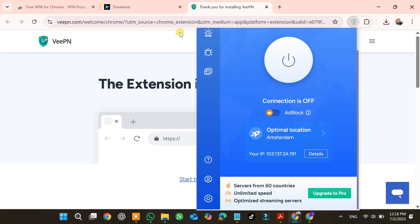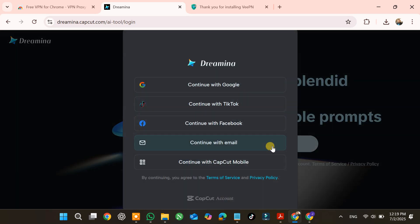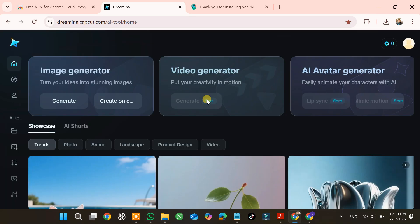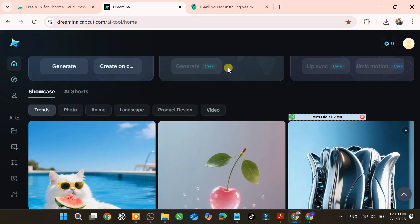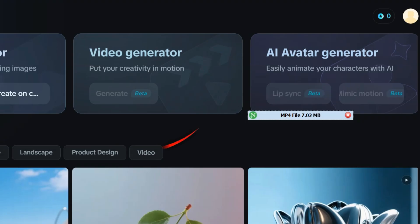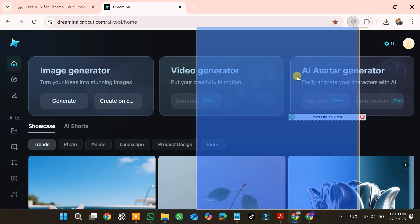Step two: the alias. While connected, head over to their platform, Dreamina AI — link also below. Look to the top right and click sign up. Use a Google account you've never used on Dreamina before — that's a sure bet. You can use a fake date of birth. Close any pop-up windows they throw at you, and once you're in you'll see zero credits. If you see zero credits, it's working perfectly.